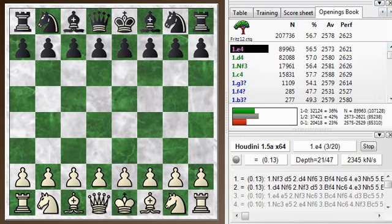Hi everyone, this is Jim. Welcome to this Blitz Chess post-mortem. This is a post-mortem of my Blitz game number 234. I was white here, kicked off with e4.